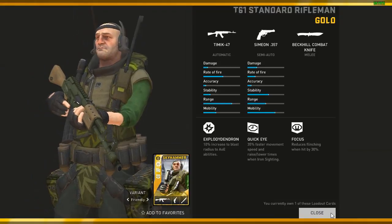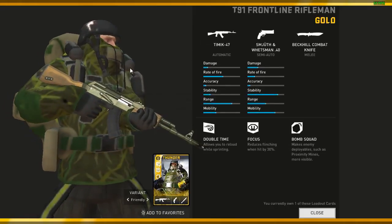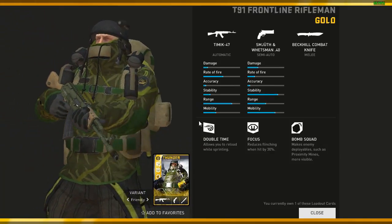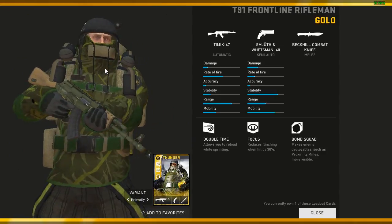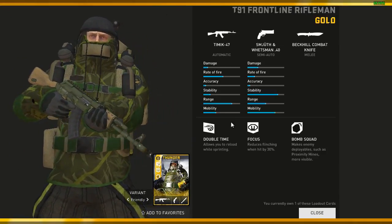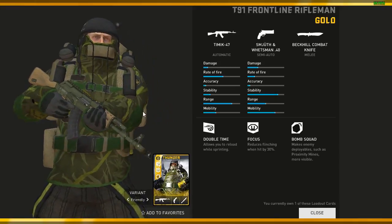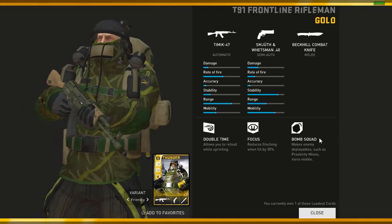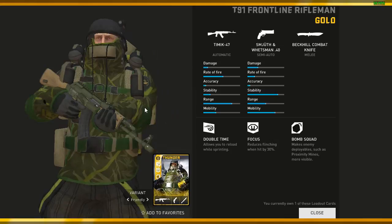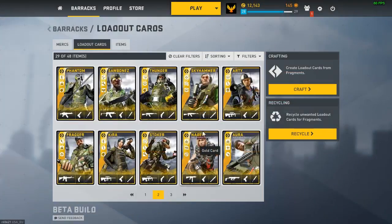Coming to Thunder — the Timmick with the big revolver and the Backhill combat knife again. I have two Timmick loadouts for Thunder but I decided not to recycle them because this one has the Backhill combat knife while the other has a Stiletto. But this one also has Double Time and Bomb Squad, so this is pretty much OP. If instead of the Timmick you had the LMG, that would just be no bueno — you'd be the best out there.